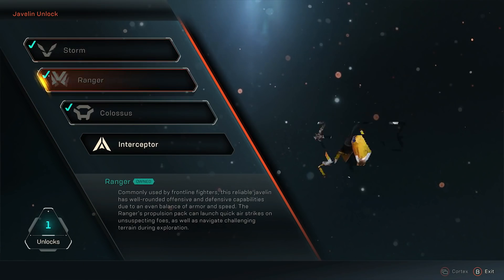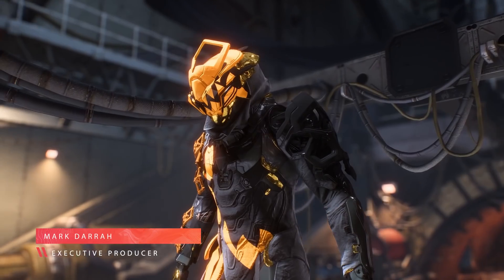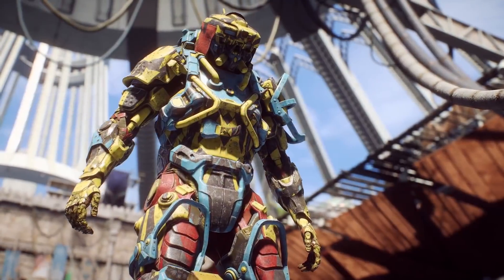The versatility in being able to switch javelins and own an array of these cool exosuits allows you to switch on the fly as your mood dictates or as the mission dictates. Being able to let you design a superhero that you can inhabit, then set aside and try something different without having to restart the game — continuing your journey through the space.